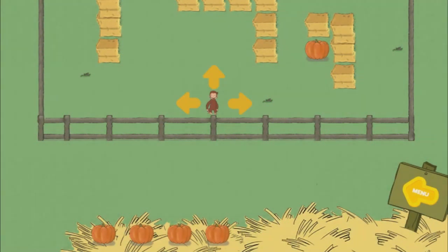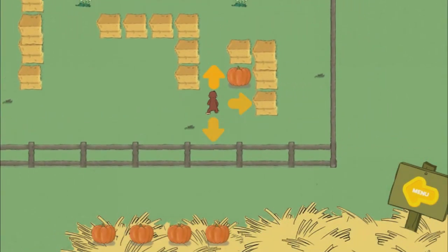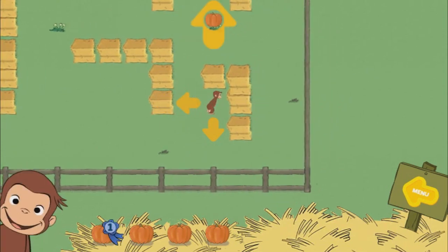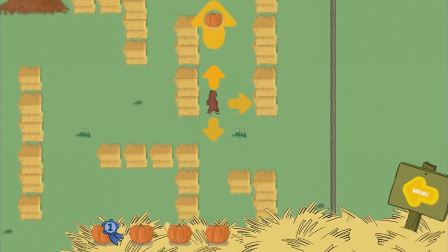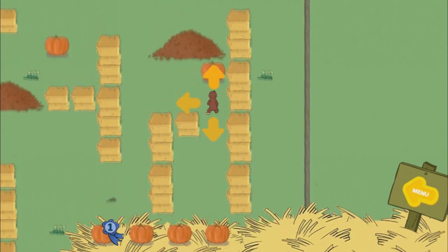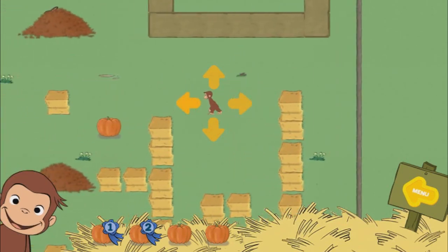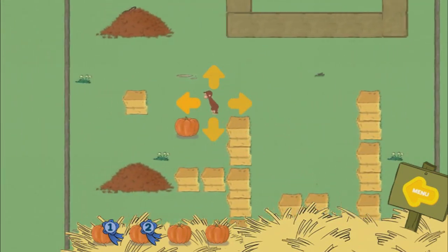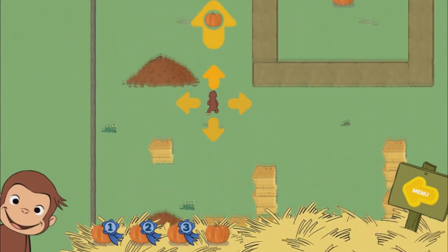Help George find four pumpkins. The bunny is hiding in a leaf pile. You found a pumpkin. You found two pumpkins. You found three pumpkins.